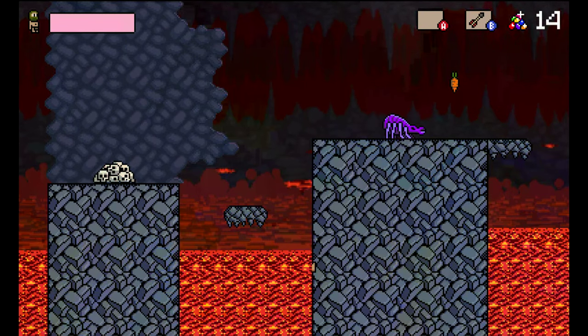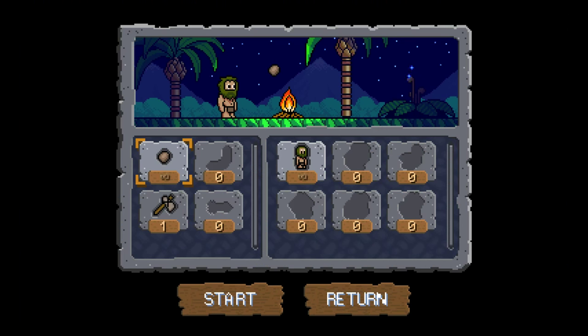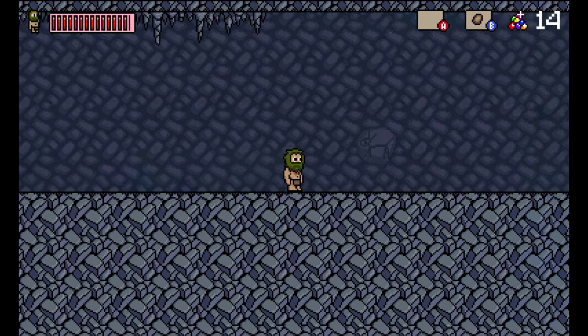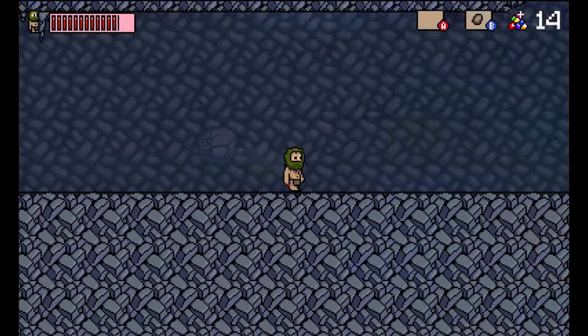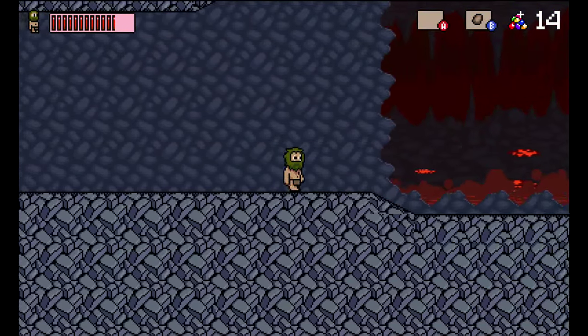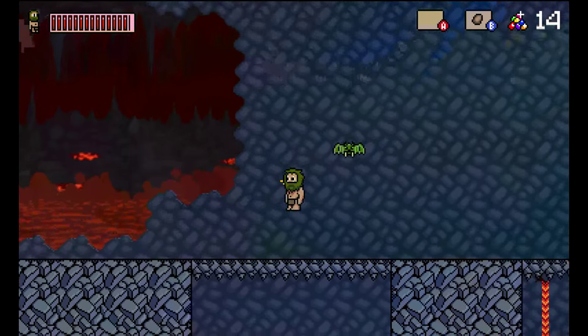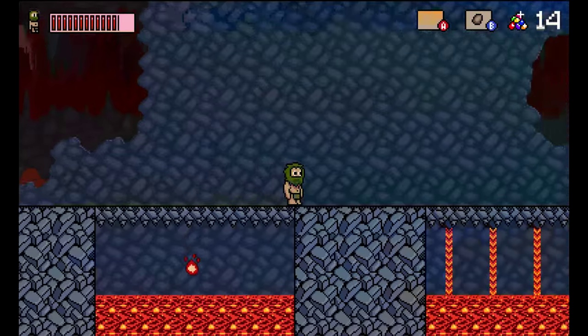As I fall into the lava and I am no more. I don't know why I didn't jump there. I saw the giant spider thing and I was like, oh no — I didn't want to deal with it. I took the easy way out because it wasn't easy. Geico, you lied to me. You said it was so easy even a caveman could do it. Well, I proved that wrong today.